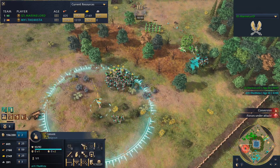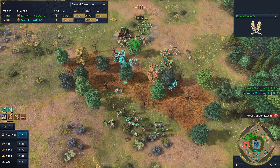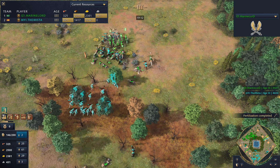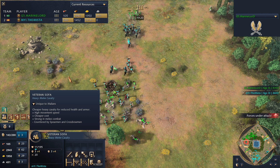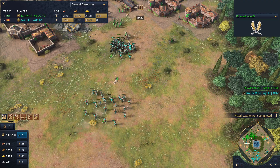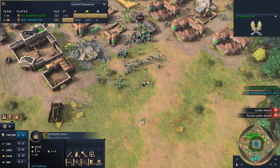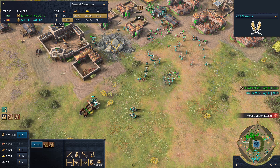A Walolo ability is activated by Mister, dragging the army into play. Marine Lord doesn't react in time and loses a lot of army. The Mangonel is on the back line behind the Stealth Forest. The Veteran Sofa cavalry go to try and take down the Mangonel — and they take care of it. A lot of Sofa coming forward — cheaper cost, high movement speed, strong in melee combat, countered by spearmen and crossbows. The Malians massing Donso and Javelin Throwers means their only real counter is Mangonels. The Sofa can snipe out siege like this — and the Sofa snipes the Mangonel.